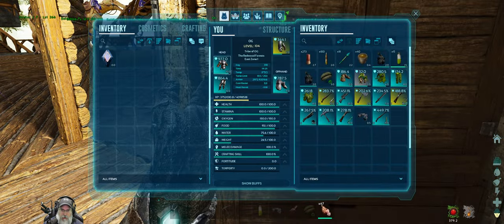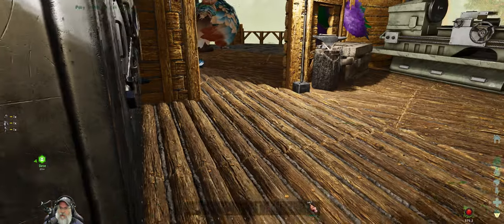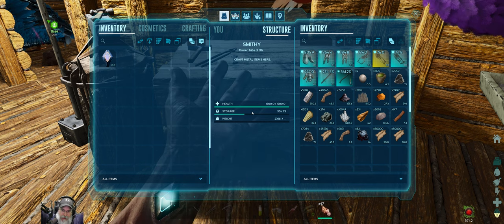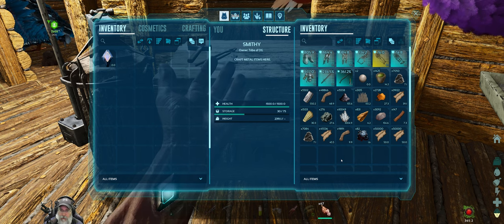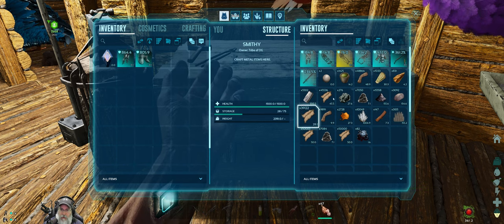I think I'm going to hold off on those — I can always do it in the future. One of my problems when it comes to metal is I just don't have a very good Anky, and I'm working on that. My Ankys have really low melee damage, so it just means it takes that much longer to do stuff. So I think we're going to hold off on those.